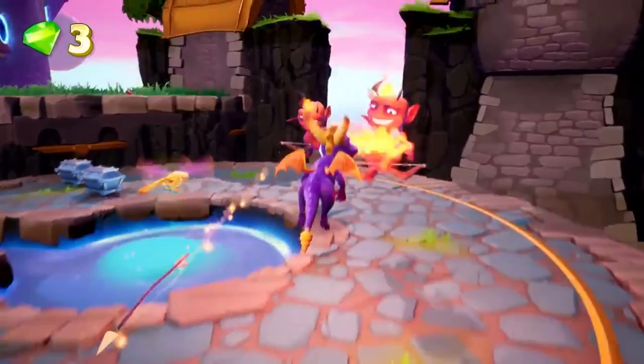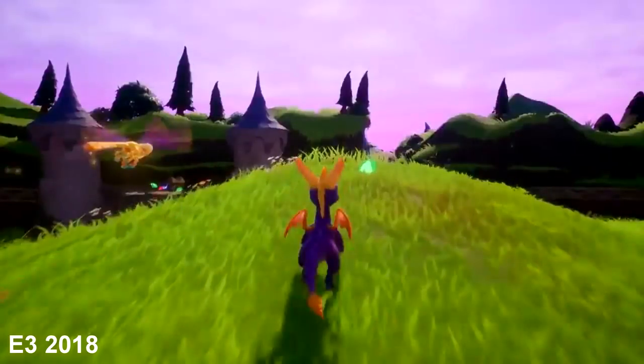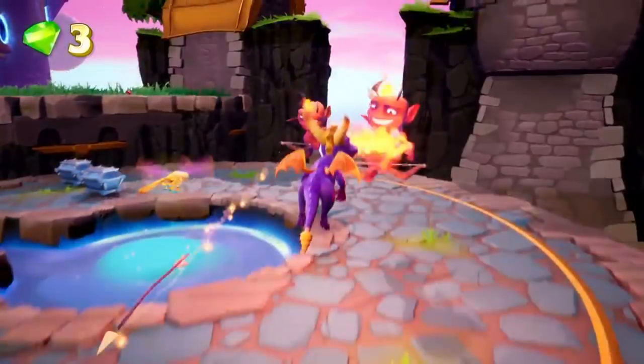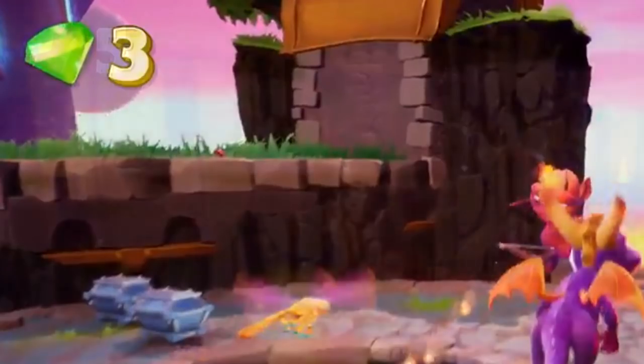What I mean by E3 2018's footage is, Artisans for example, from B-Roll — they added pink. The pink wasn't there before. But still, this to me looks like an earlier build. Here's why: we got four key factors, and I believe three make the most amount of sense. The first one being the gem color in the HUD — it's green, and not the purple-pink we have in our latest footage.